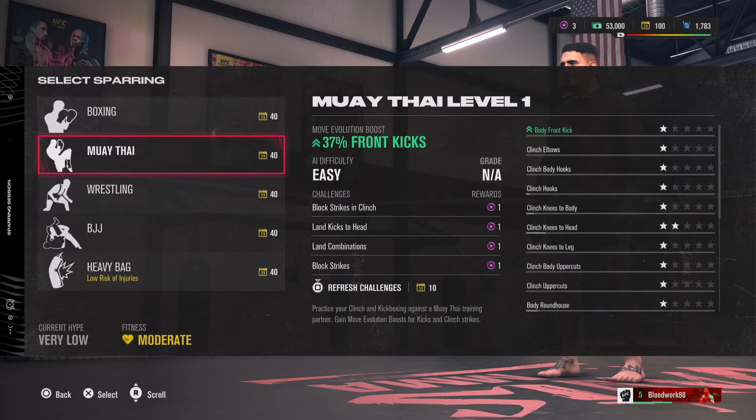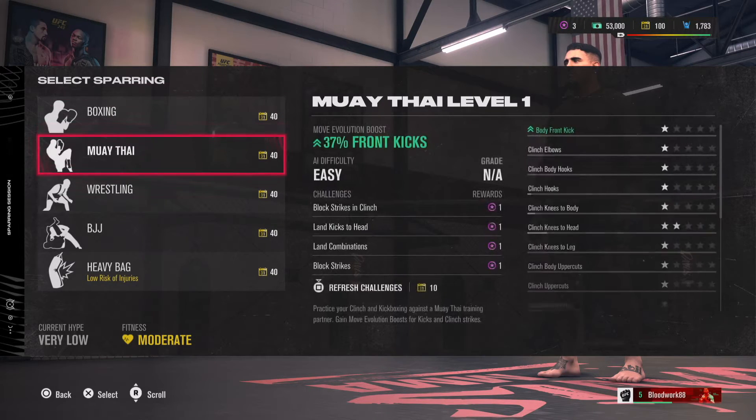The easiest one I've found so far is the heavy bag. This is also low injury — you're not going to get injured before your fight. That's good to know.